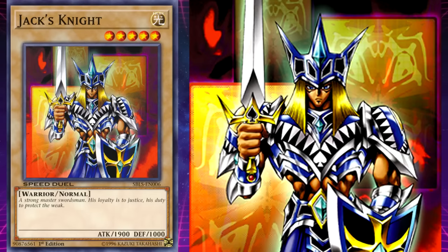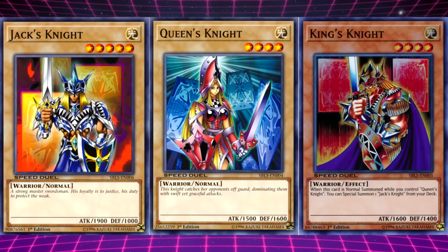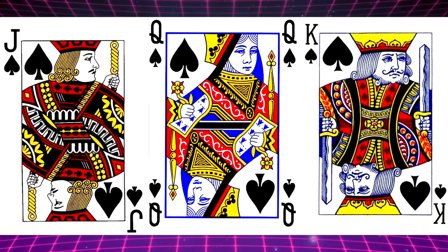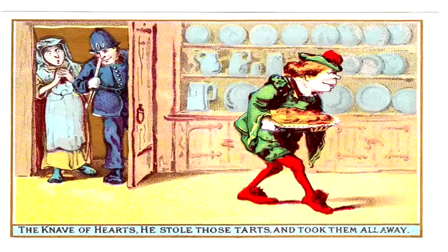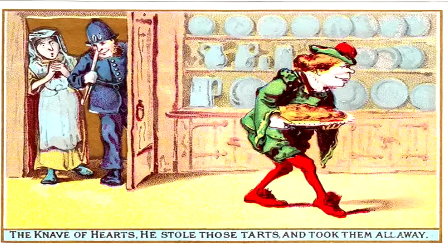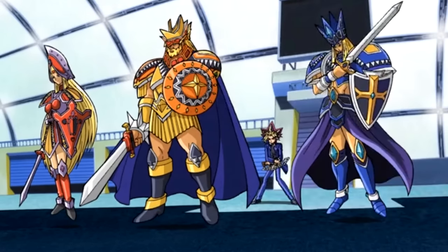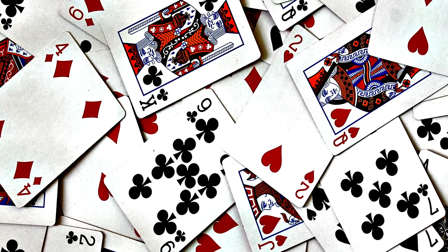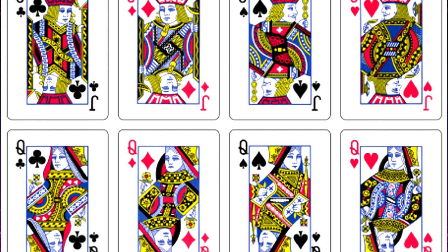Jack's Knight. His flavour text reads: 'It's a strong master swordsman. His loyalty is to justice. His duty is to protect the weak.' Ironically, while this card is the strongest of the three face cards in terms of offence and level, the playing card he's based off is actually the weakest of the three face cards in most card games. A Jack was originally called a knave, which refers to a type of male servant, so in the context of the face cards, this monster is the loyal servant of the king and the queen. Fun fact about playing cards — out of the four suit variants for each face card, they all have their own little quirks.